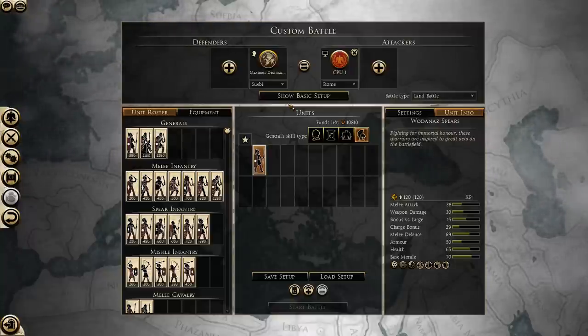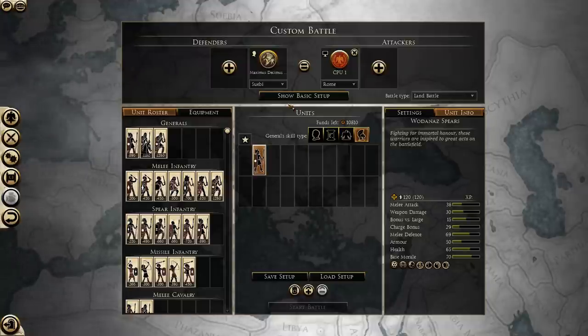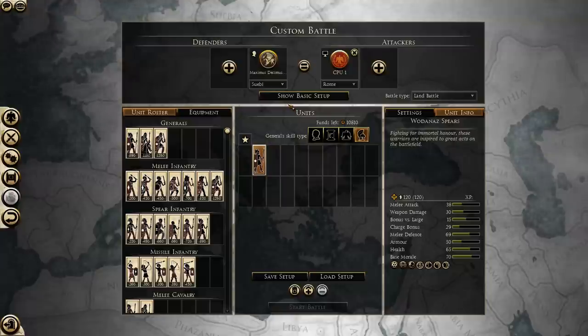A pretty special case is the Thracian shield, which is strapped to the arm of Thracian warriors and Thracian nobles. It gives a 0 increase to melee defense, a 20 increase in armor, and a 0 chance to block incoming missiles. If you have seen Thracian nobles and warriors take missiles, you'll know that they drop like flies — that is because they block 0% of incoming missiles and take a lot of damage that way.